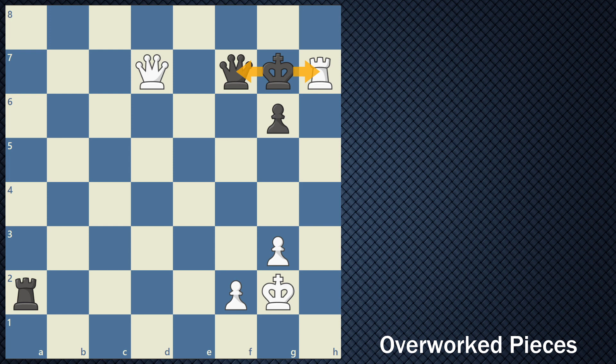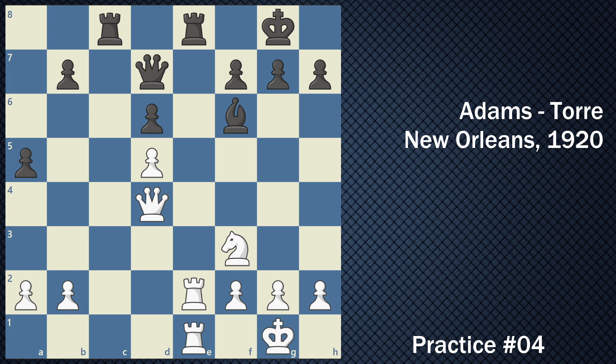In all the examples so far, the defender's mistake was relying on their pieces to defend one another. Pieces are capable of defense, but you have to be careful that your defending pieces don't become victims of a deflection tactic. We've looked at simple cases of deflections and overworked pieces, but this tactic can occasionally produce very involved and exquisite combinations, as we'll see in the next example. There are multiple responses black can make — can you find the best move for white?